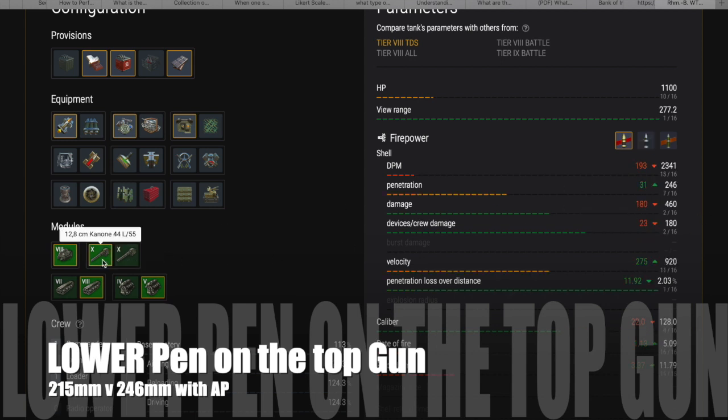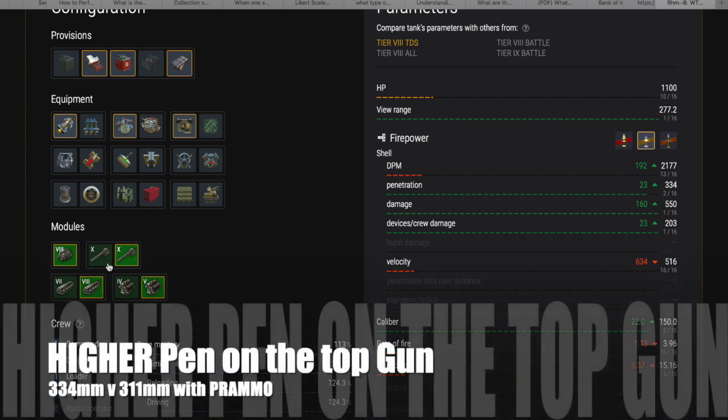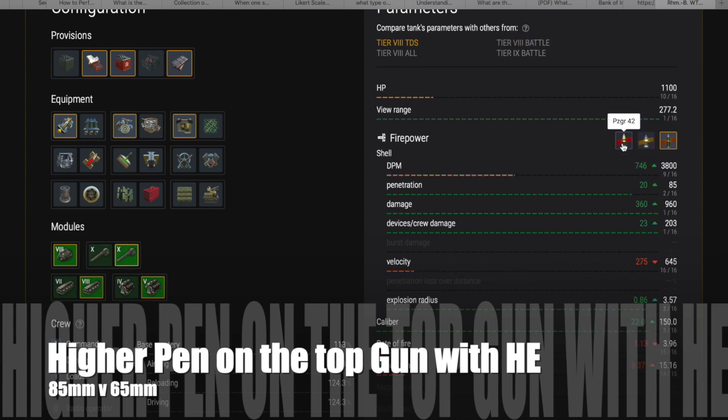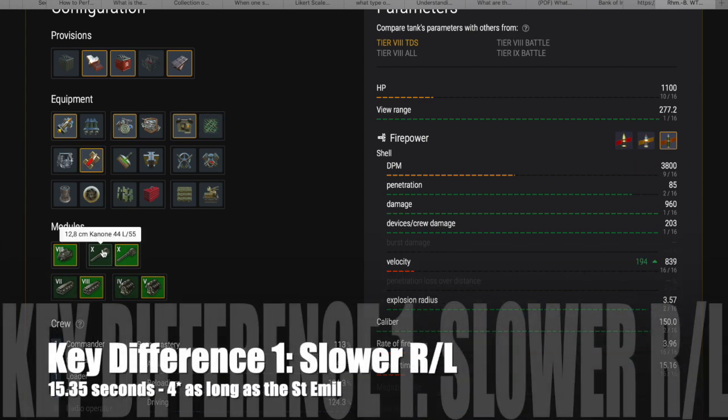You do have lower pen on your normal rounds from the Top Gun compared to the 128mm, but you have higher pen on your premium rounds, and when you come up against tier 9 heavies as you eventually will, that's quite important. You get an extra 23mm of pen on your premium rounds when you use the Top Gun, but the big difference is you get 85mm of HE pen versus 65 on the 128. That means you can pen nearly everything side and rear with HE.